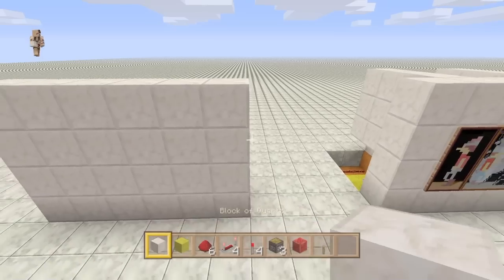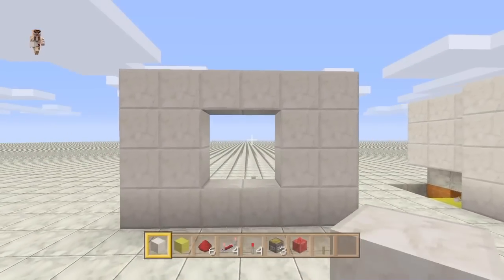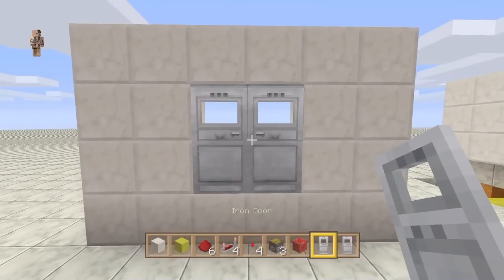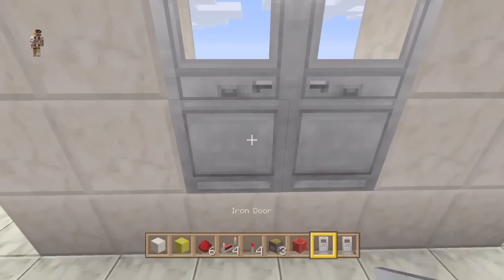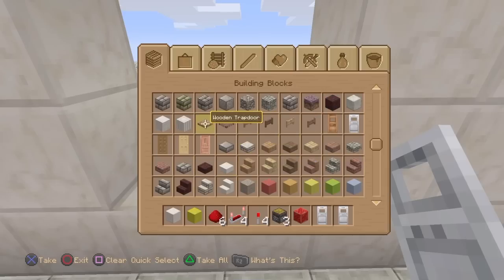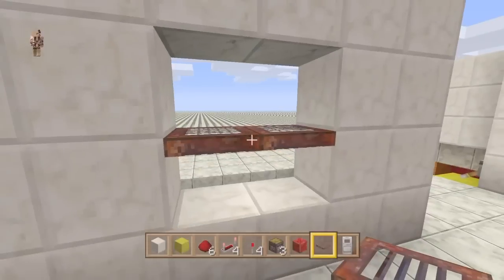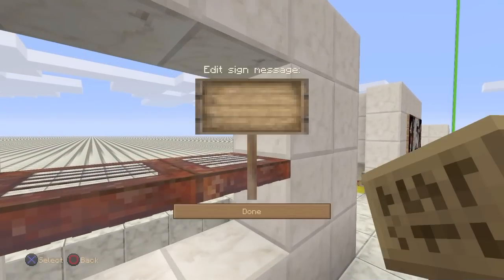Build that across and build it up four high, then knock out the middle four blocks — that's where our doors are going to go. Place your doors down like so; they can be iron or wood. If you wanted to use trapdoors, you just put the trapdoors on the top half of the bottom block and you're going to need to use signs — put the signs up there.